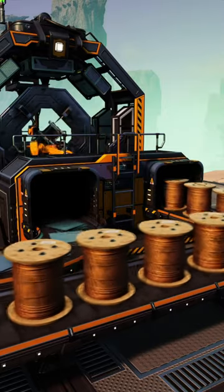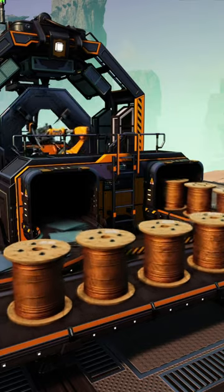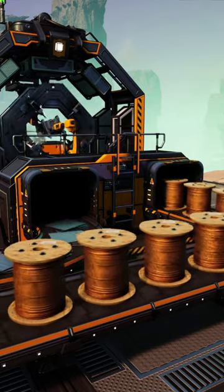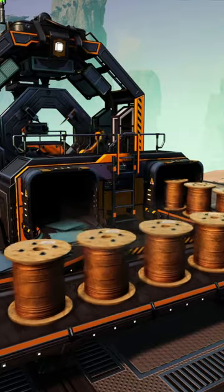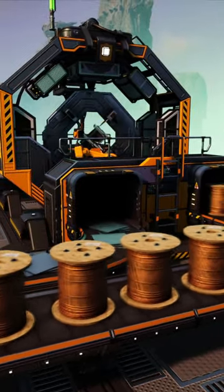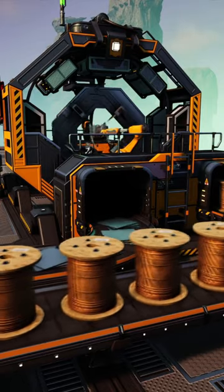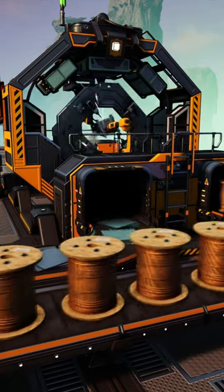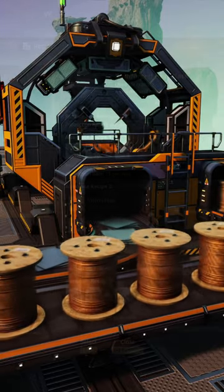Did you know that only five alt recipes found on hard drives around the map will remove the need for the production of screws in all of your factory lines? It takes nearly 8.8 million screws just to make all the items for the space elevator project, and that's not even counting everything else you're making. These five alt recipes will make it so that you never have to make a screw in a production line — only handcrafted for personal use.